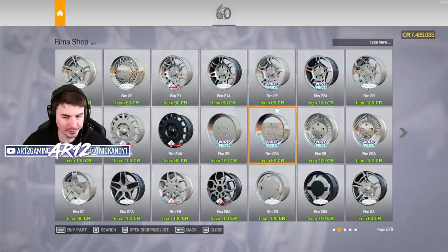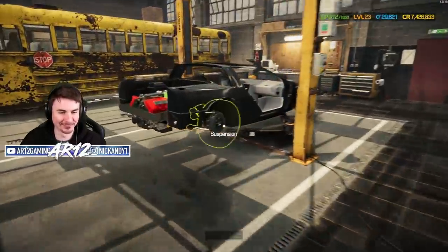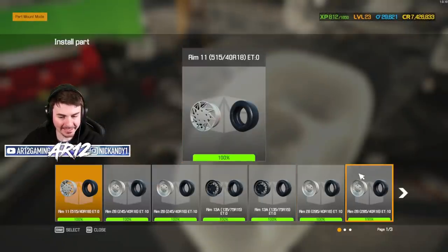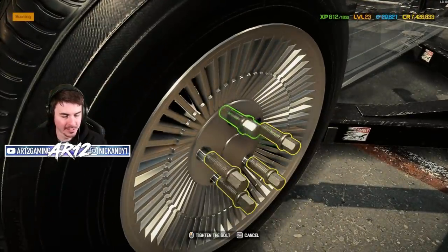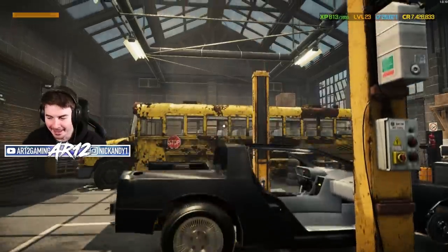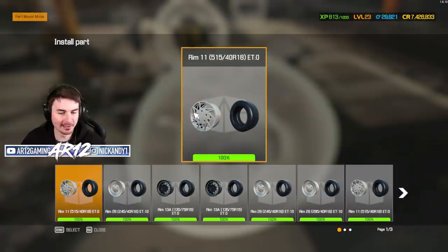We need those really cool rims that we had on before. There's all of these that look similar. Twitch chat's already saying that I'm ruining the vehicle with these tires. So we need 285 in the rear — I think these should look pretty good. They're a little bit big, but you win some, you lose some. You can't nail every single tire size. Back outside we go.